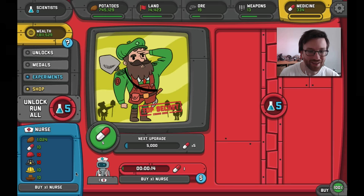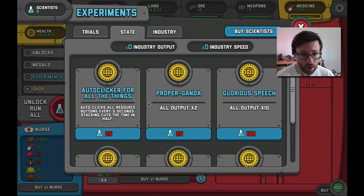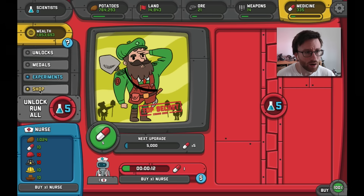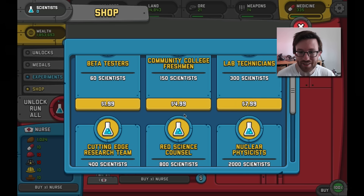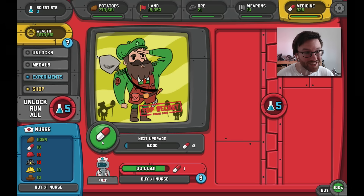I can buy one nurse — and there it is! Oh my goodness. So there's a lot to it. We don't have any more scientists yet because we haven't found any more capsules. Oh — you can buy scientists in the shop. Rocket scientists: 10,000 scientists for a hundred dollars. Yeah, we're not doing that.